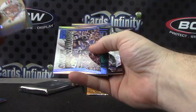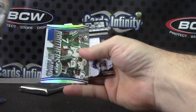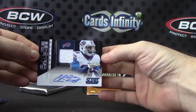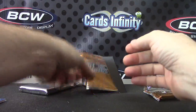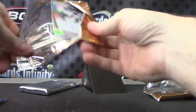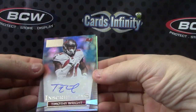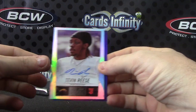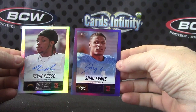Dan Marino, LeSean McCoy, and Chris Gregg — Chris Gregg is your jersey autograph. Timothy Wright. Tevin Reese and Shaq Evans numbered to 50 Purple.